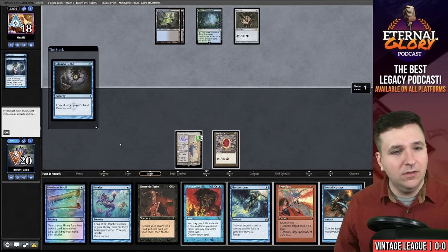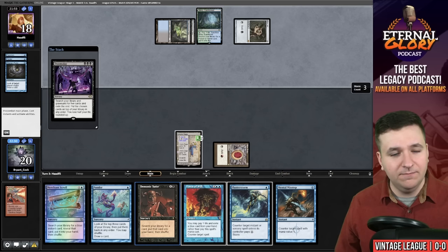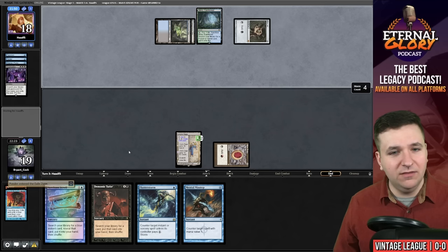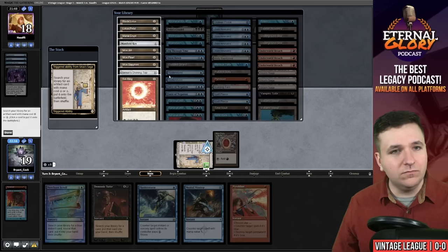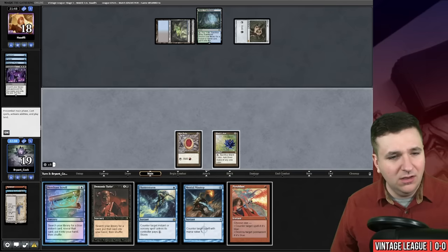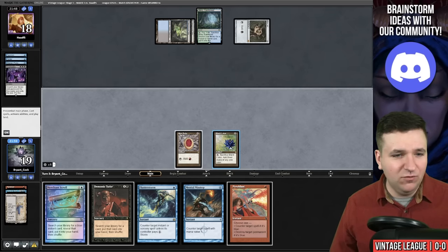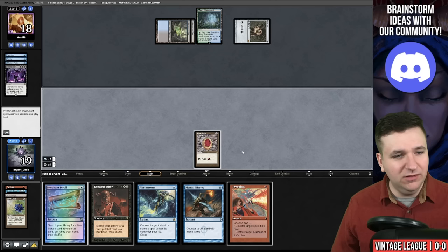Land number three. Gitaxian Probe — I'm going to Pyroblast this. This is Doomsday. Let's Force of Will, exiling a Ponder. They did not fight back — that's interesting. Draw for turn: another Pyroblast. Add a Colorless, go grab Black Lotus, sacrifice for Blue. Actually, I just have a win here. Demonic Tutor for Underworld Breach. I sacrifice for Black — I have five total mana. Demonic Tutor floating one. Demonic Tutor into Breach is four mana, we have five, so I'd have one floating. But I don't have enough cards to escape.